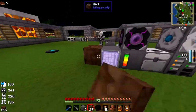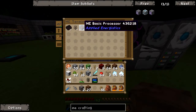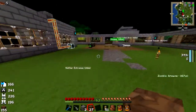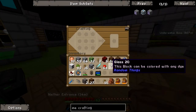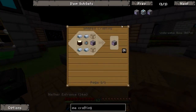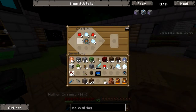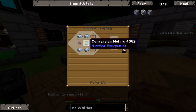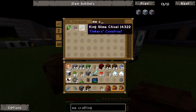So what else do we need? We also need a storage cell, which we can make one of. We need another access terminal, which is conversion matrix and ME cable. I also made a lot more ME cable.